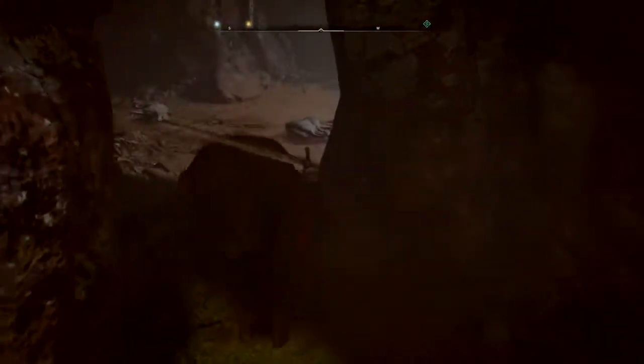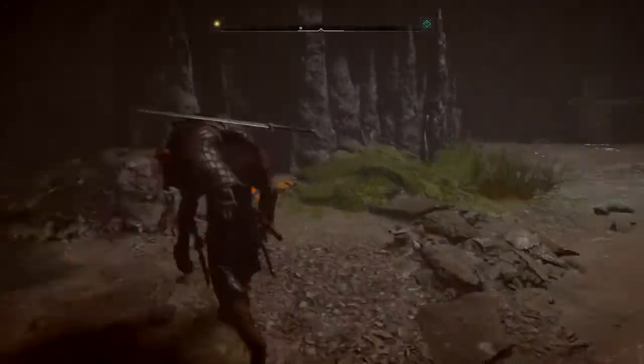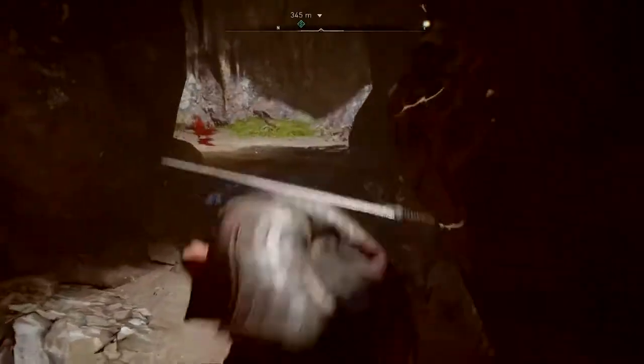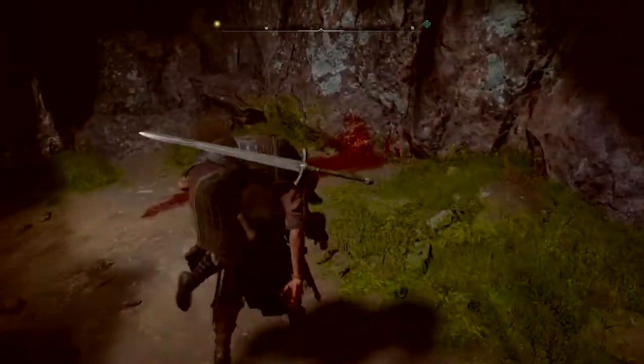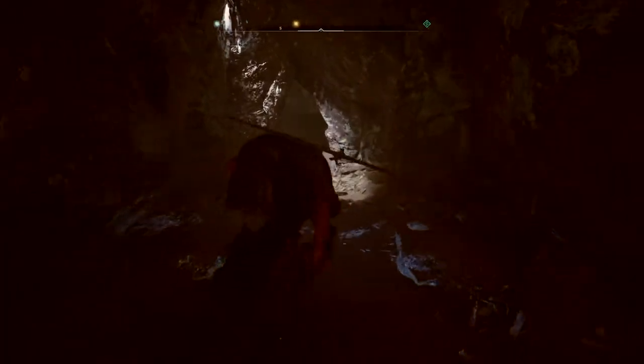Hey everybody, it's Tactical Chaos One and I'm bringing you another video from Assassin's Creed Valhalla. I've been sitting here trying to figure out where and how do I get Culvert out of the cave. I came into the cave looking for Culvert and I found him sitting there lying in a pool of his own blood.